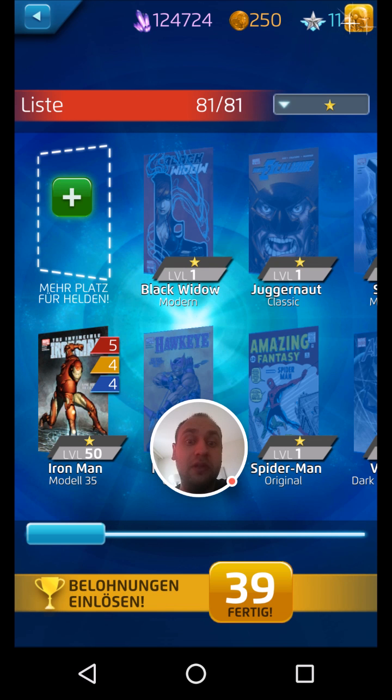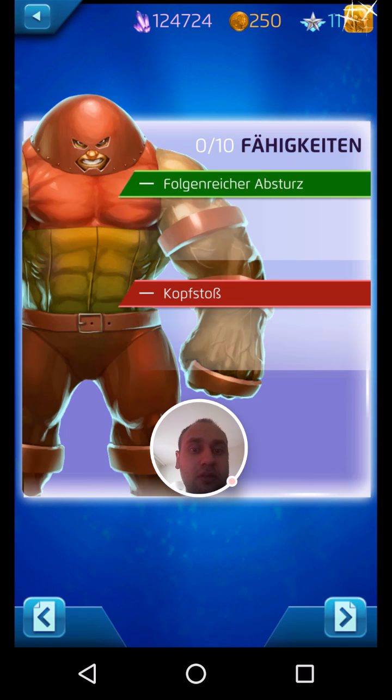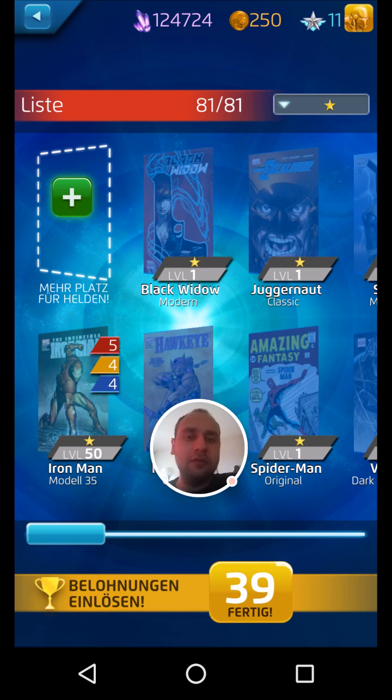Another one-star character you should definitely get, if you don't want to play Iron Man, is Juggernaut. He only has two abilities: a green and a red. Green clears the pool — it destroys 16 random tiles. His red ability is a strong damage ability but a double-edged sword: you deal damage to the opponent but also receive 50% of that damage yourself. That's okay though — he has a lot of life points.